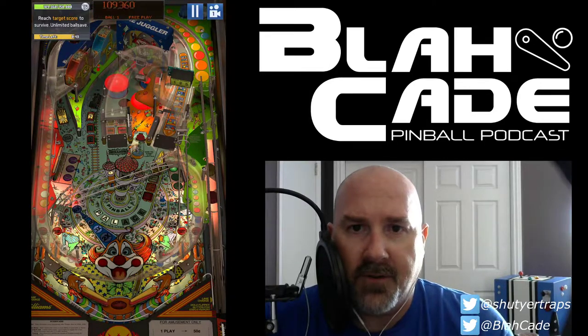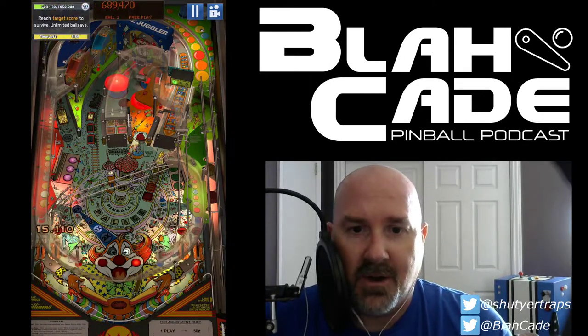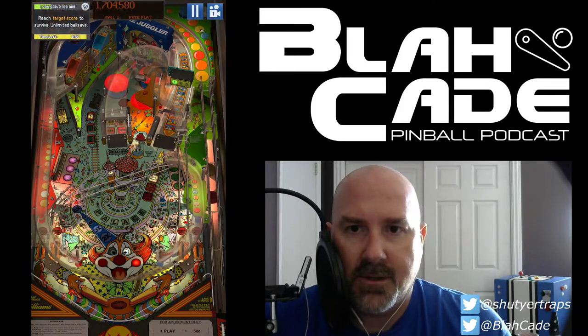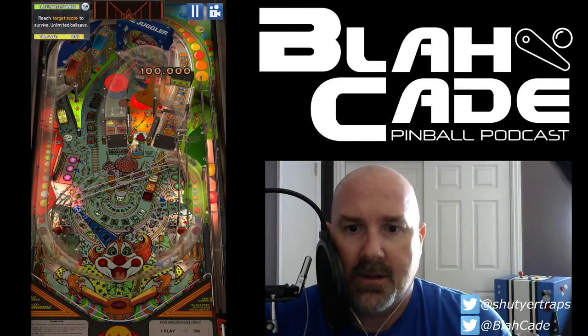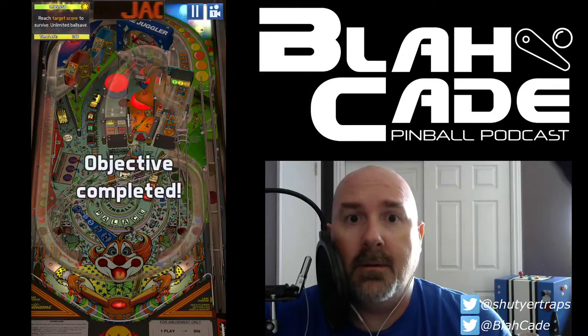I need 150,000 to turn the first — there we go, come on. I've got the mystery hole lit, let's see if we can pop over there — oh yeah, palace was lit, don't want to ignore that. Let's go for a million first — we got it, and a palace letter. Good — if you get all the palace letters, that lights the jackpot, which is over the mystery hole.